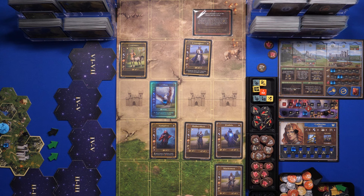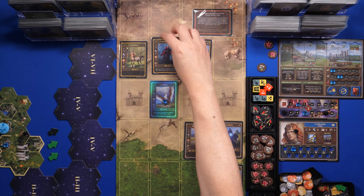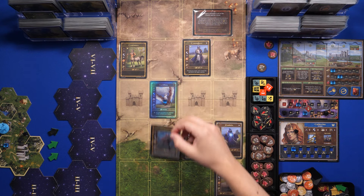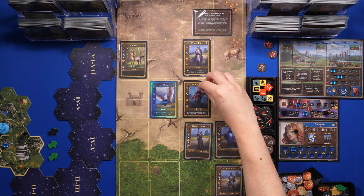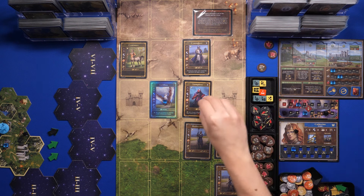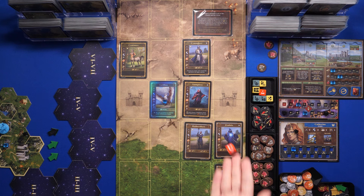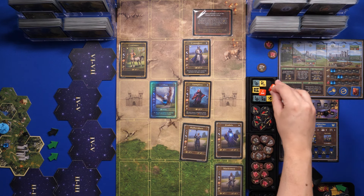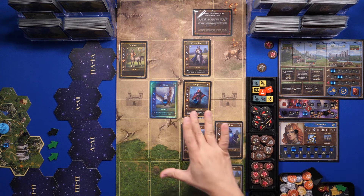Moving to initiative eight, the Vampires fly over. I want the Crusaders to attack the Vampires since they ignore the retaliation attack. The Vampires roll — minus one, so no damage — and they ignore the retaliation attack from the Crusaders. The Crusaders don't retaliate. Vampires activated. Moving on to initiative seven: Centaurs attack the Griffins. That's minus one, so Griffins take one damage. Then Griffins retaliate — plus one, four damage total on the Centaurs.